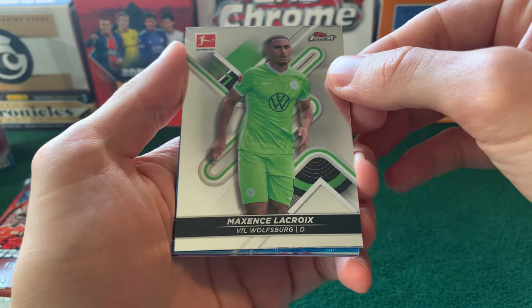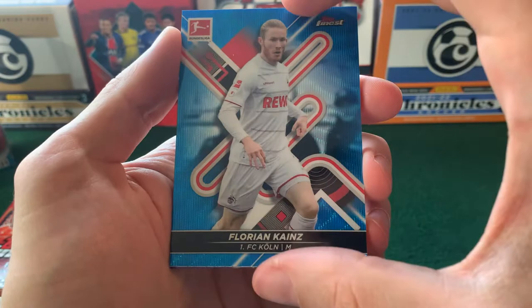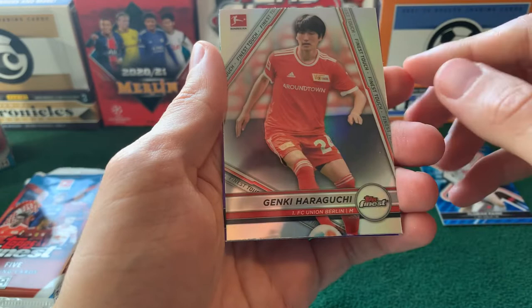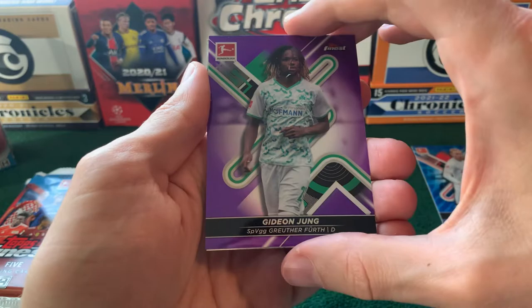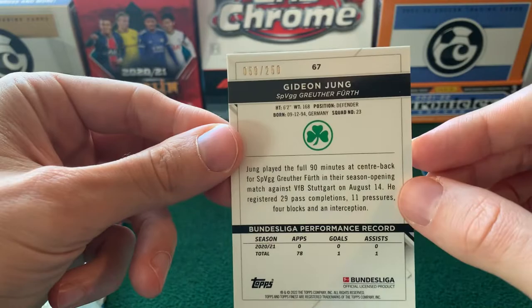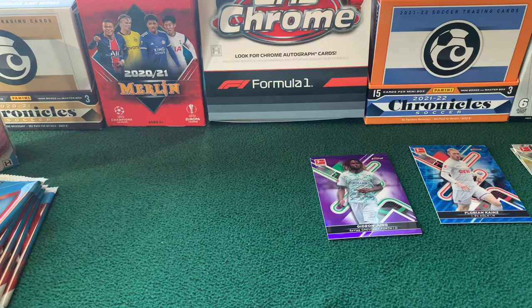So we'll take a look at the base here — Maxine Lacroix — and I'll kind of tilt it, otherwise you can see me in all of the cards. First numbered card here is Florian Kainz for Cologne, and that is 148 out of 150. Got a refractor here of Genki Haraguchi for Union Berlin. And then we have a purple here of Gideon Young — just a little speck on there — from Greuther Fürth, and that is 59 of 250. And then finished up with a Max Kruse base.